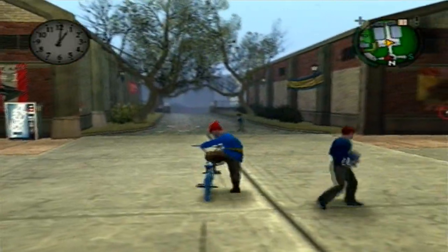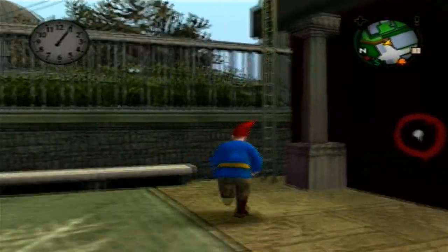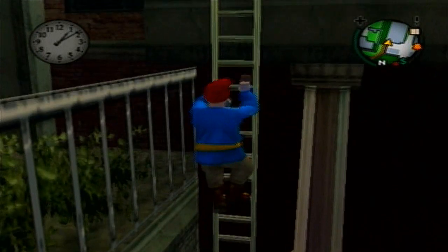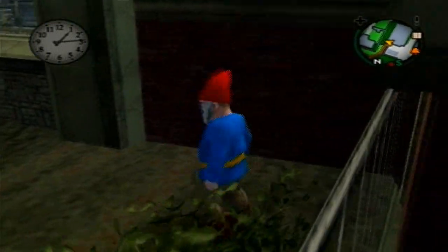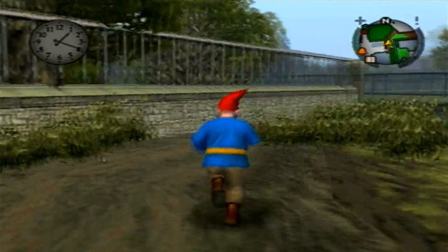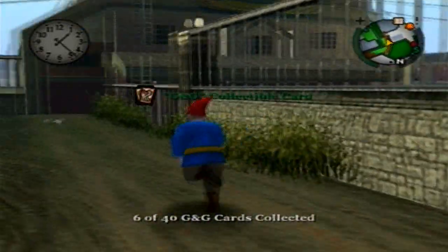I'm gonna leave my bike here in the middle of town because we're gonna be collecting cards on both sides. First off, you want to climb this staircase — there was a rubber band in the same area by the way — and drop into here. The card is right there; it might be a little hard to see, but it's right there.